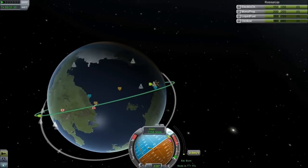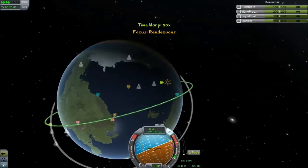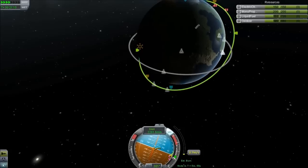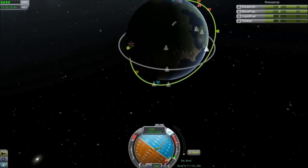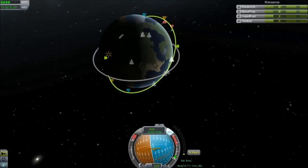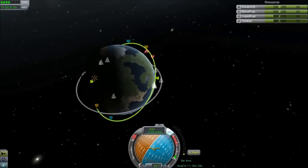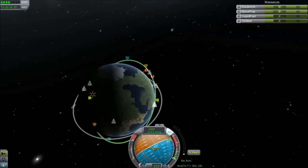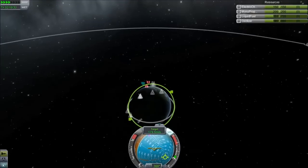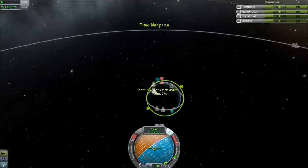Now we are in an orbit which is coplanar. We are slightly lower and we know that we are going to be catching up. So it is time to time-accelerate and just be patient as our orbital velocity pulls us closer to the target. During each orbit the target system will update the intersect estimates until we get as close as we like.